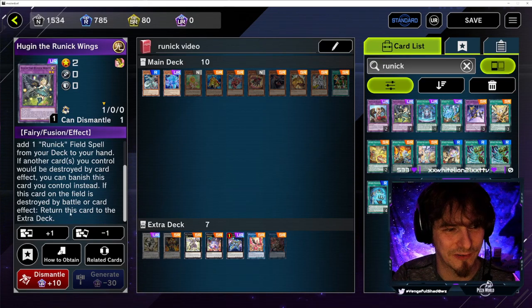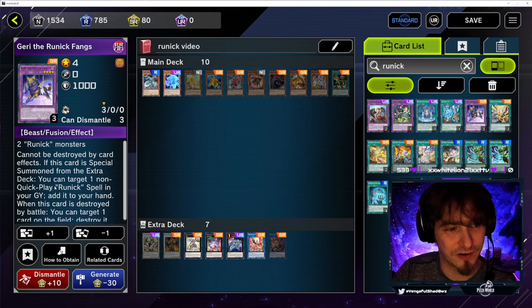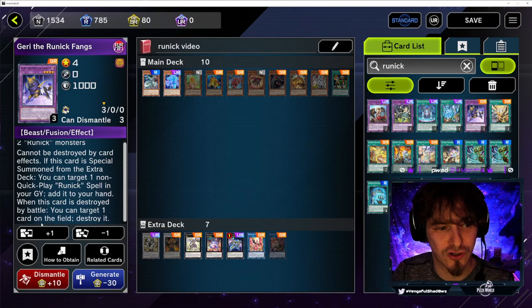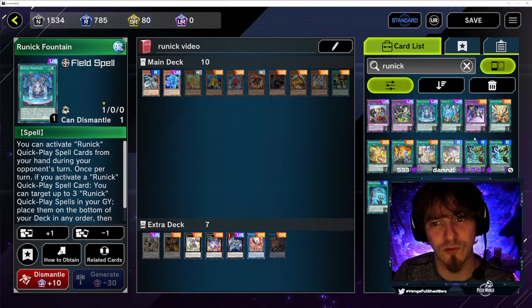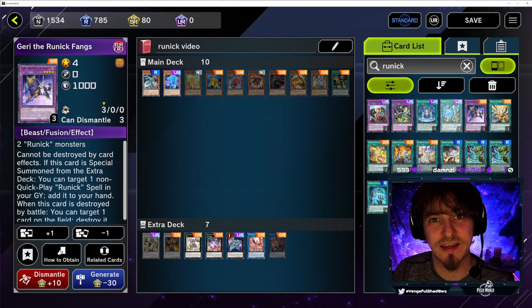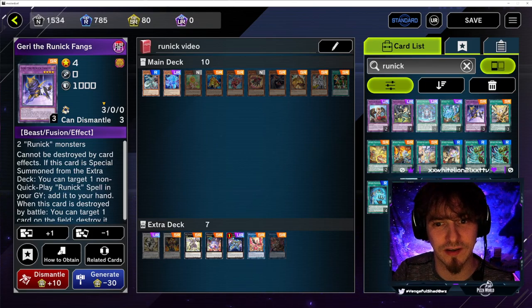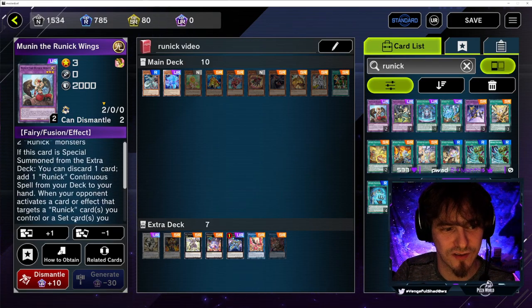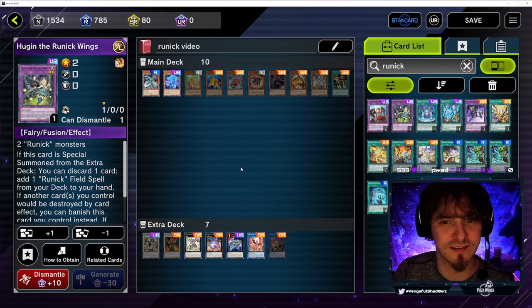Hugin is the main fusion you want. Then there's Gary, who cannot be destroyed by card effects, and if destroyed by battle you can target one card on the field and destroy it. If special summoned from the Extra Deck, you can target one non-quick play Runic spell in your graveyard and add it to your hand — so if they kill the Fountain, Gary can add it directly from the graveyard. We also have the Runic Wings, which offers protection, some life point gain, and adds one of the continuous spells from the deck.